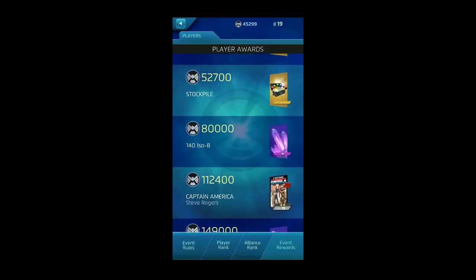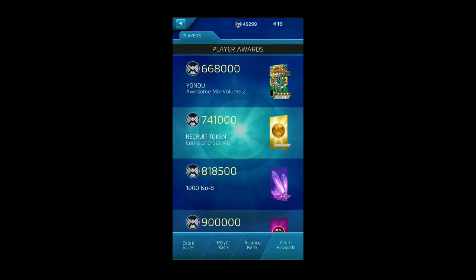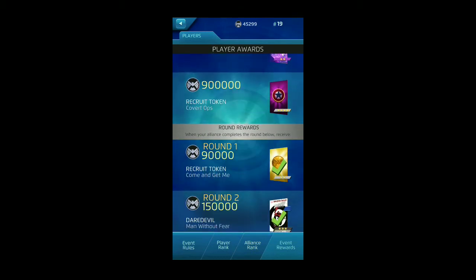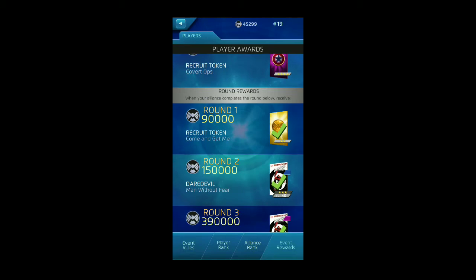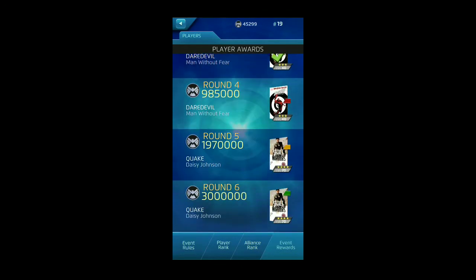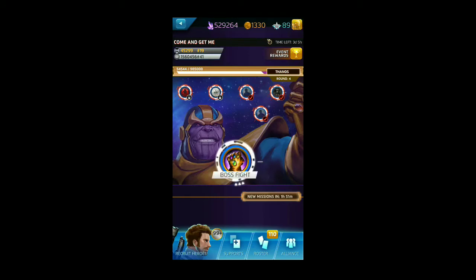There are progression rewards for personal progress, including three-star Starlord and four-star Yondu. If you make it up to the 668,000 mark, at 900,000 you get a Covert Ops recruit token for a chance at that new five-star Cap, which is in the game as of today. Round one is a token. Rounds two through four is Daredevil. Rounds five through seven are four-star Quake covers. Round eight, when completed, is another Covert Ops recruit token for that Captain America pack. Quake is a very good support character — she's one of my champions. Daredevil is nearing the 266 mark on my roster.